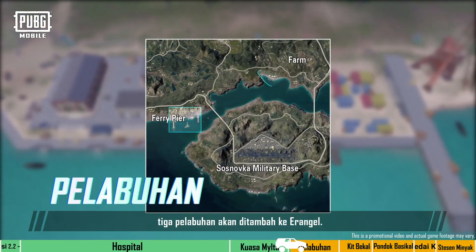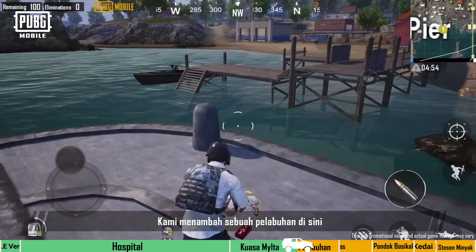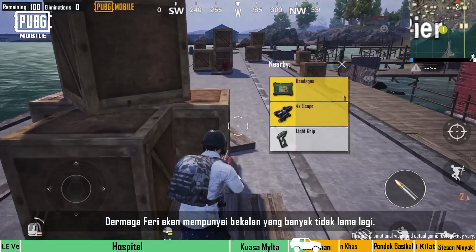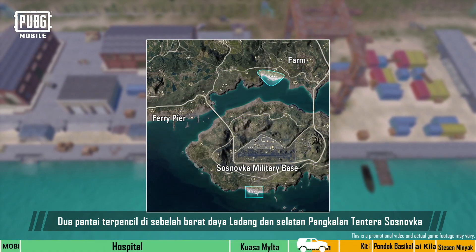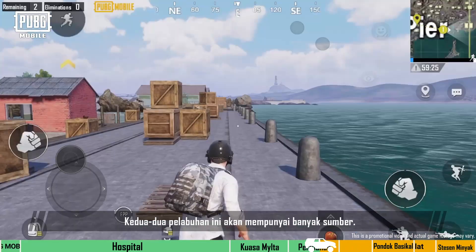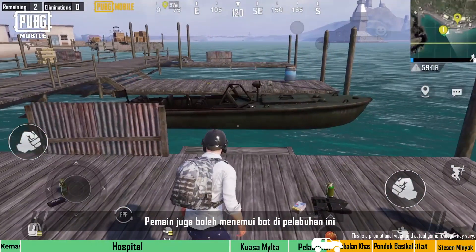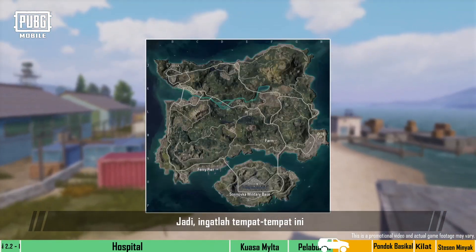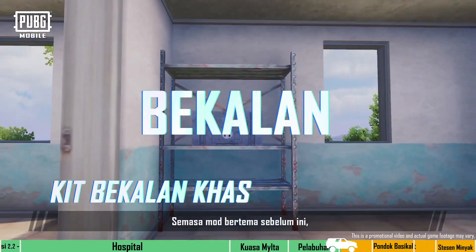In this update, three new ports will be added to Erangel. The first port is by Ferry Pier — we added a port here and increased the amount of resources in the area. The two desolate beaches to the southwest of Farm and to the south of Sosnofka Military Base will also get new ports, both containing a good amount of resources. Players will also find boats at these ports so they can quickly travel to another location, making them great landing spots.